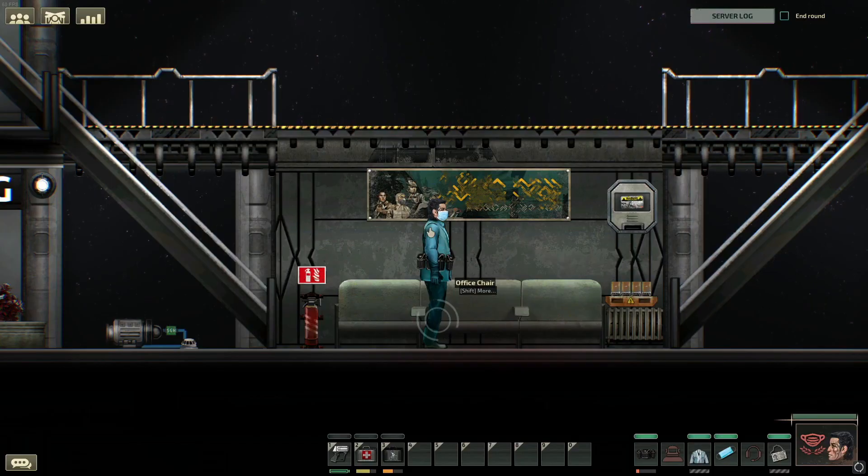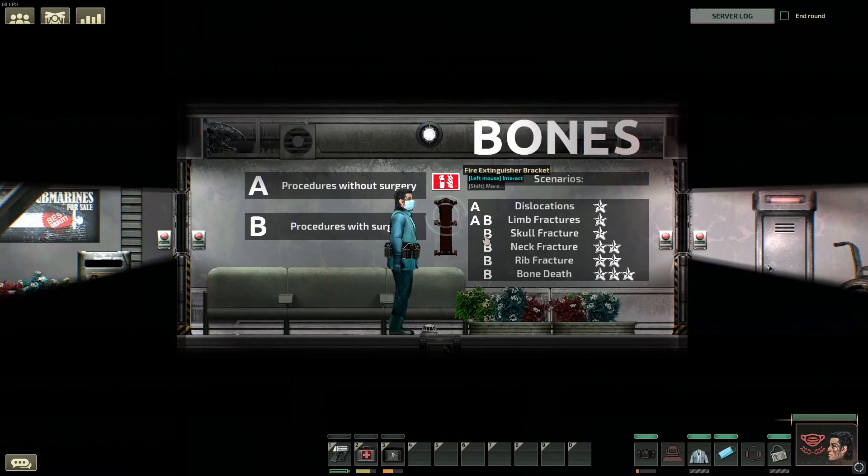With that out of the way, today I want to teach you everything you need to know about bones and afflictions to do with bones. Now that we're covering afflictions and what to do with them, each affliction will be separated into four parts: Preparation, where I'll show you what you need to be ready to deal with this problem; Elaboration, where I'll explain the affliction; Operation, where I'll silently demonstrate how to solve the problem; and finally Tips, where I'll tell you everything I know about the afflictions and its symptoms.